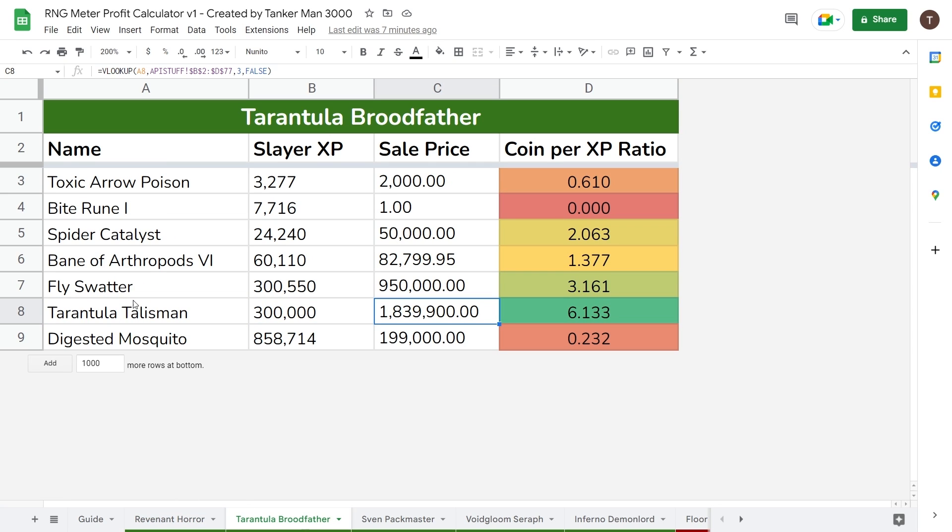You can see something similar with the Tarantula Broodfather — the Tarantula Talisman is worth way more than the Digestive Mosquito, so that is the best ratio.